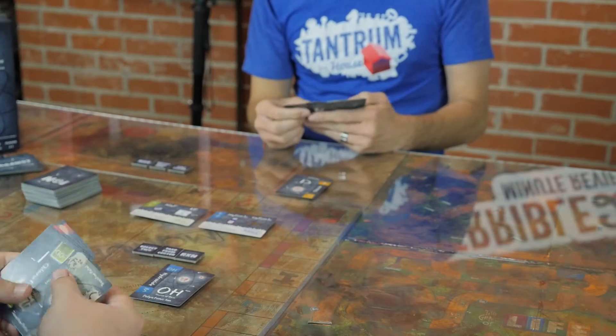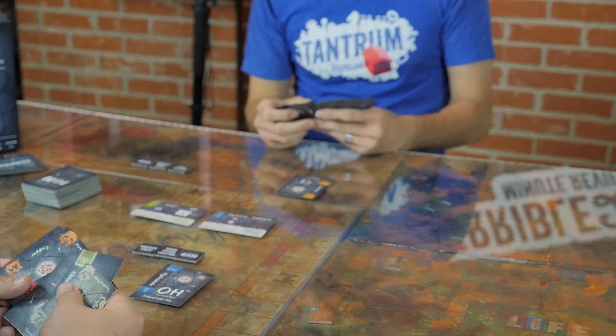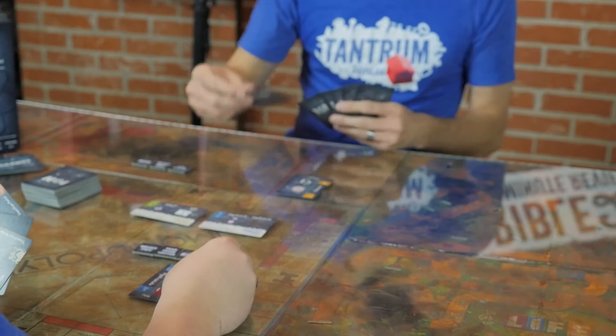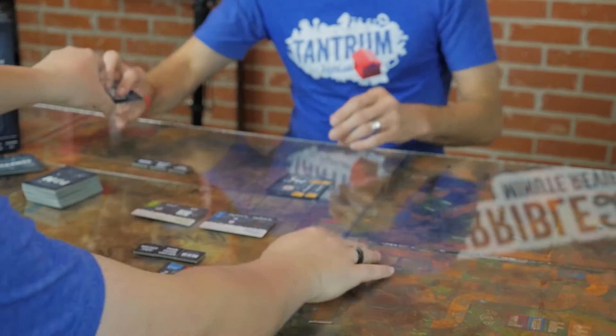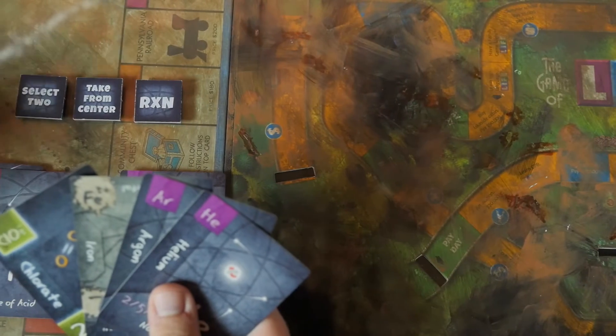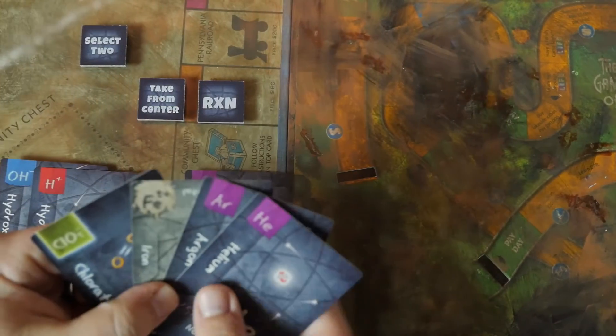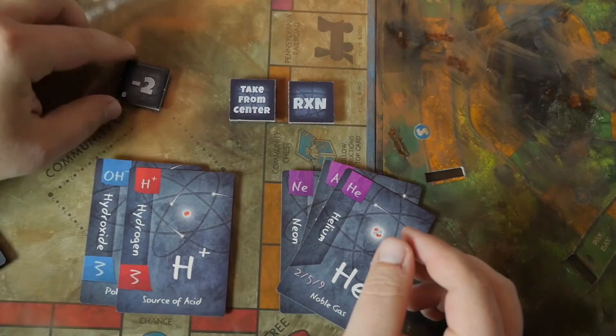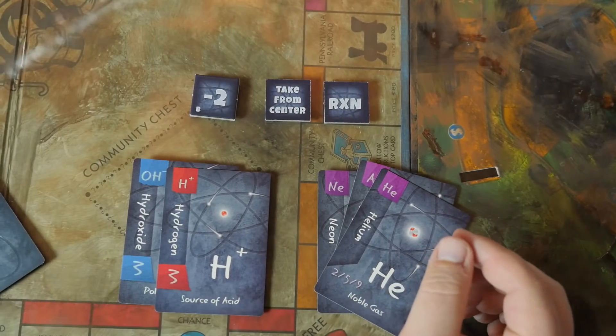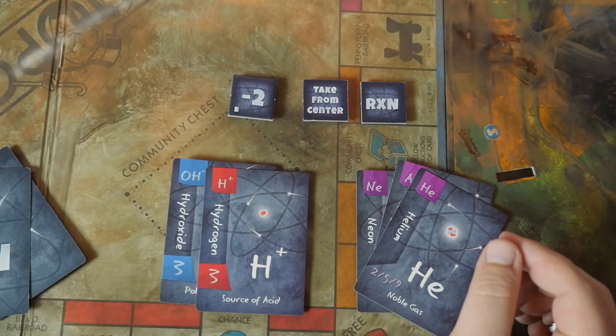At the end of each round, players score points based on what ions they were able to put together into neutrally charged compounds. They also score points for any noble gases they played and bonus points if they made any compounds that appear on the goal cards. Players are also dealt three action tiles at the beginning of the game that they can use throughout. When they use those actions, they flip them over and reveal a negative point score that'll be totaled at the end of the game.